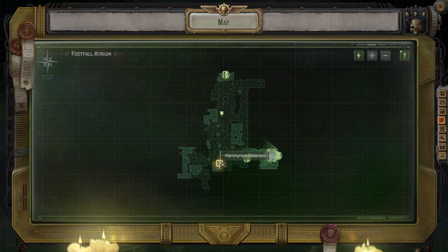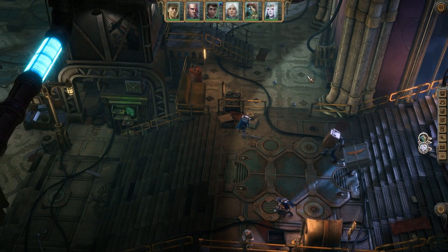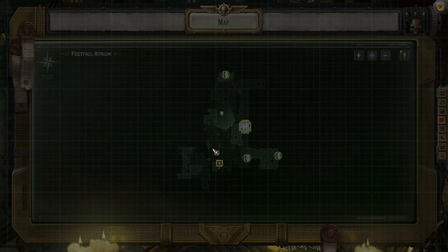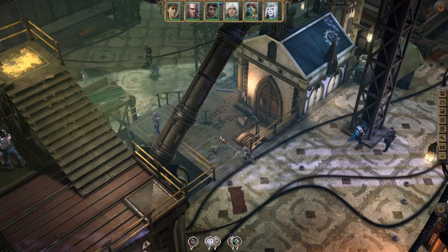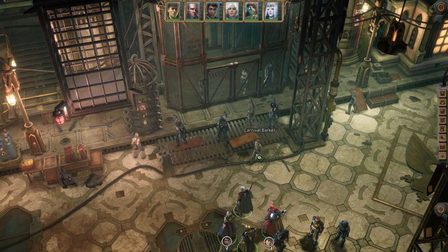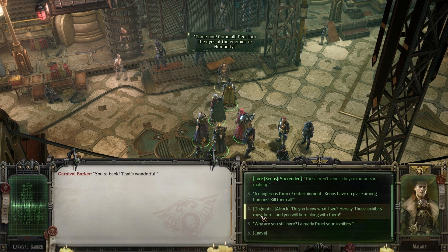I want to go first of all along to the price area. It's interesting that this guy is marked — like we can talk to him. Oh wait, he must have been the guy who we bought the mutants from. How are these guys back? Did we not release these guys previously? I already freed your exhibits.